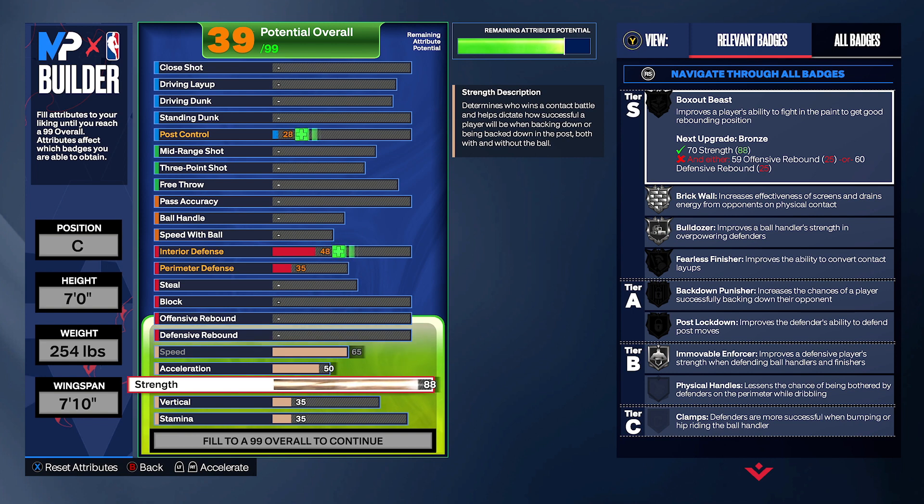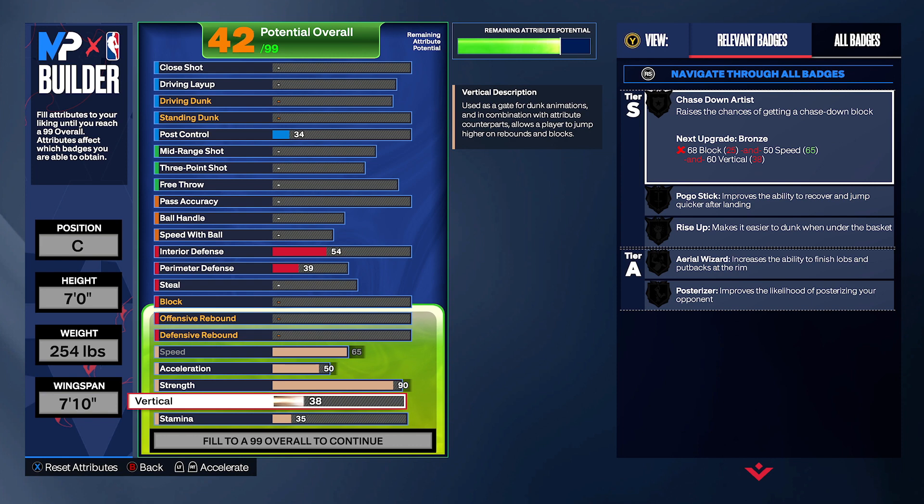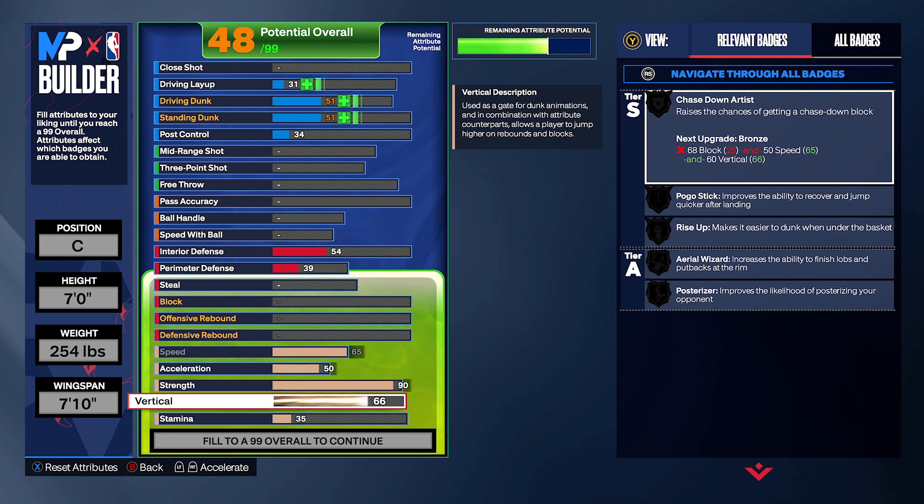You want a 95 strength, or 90 strength — sorry — you could easily do 95 if you wanted to, just put the weight up more. But you don't need that, and as you can see you get Bulldozer. That's about it — you don't need Bulldozer on gold specifically for this build because again, this is a shooting build.